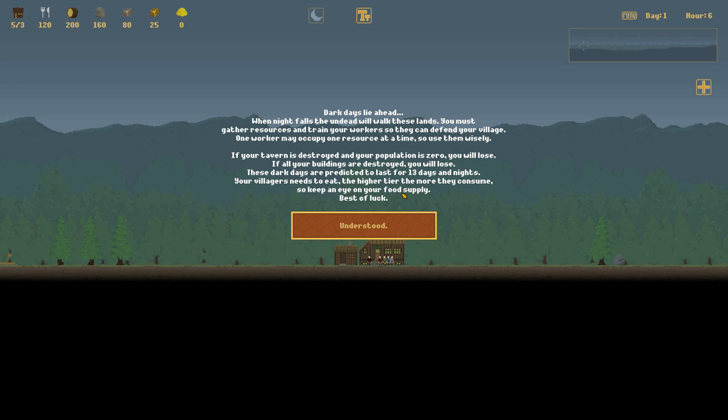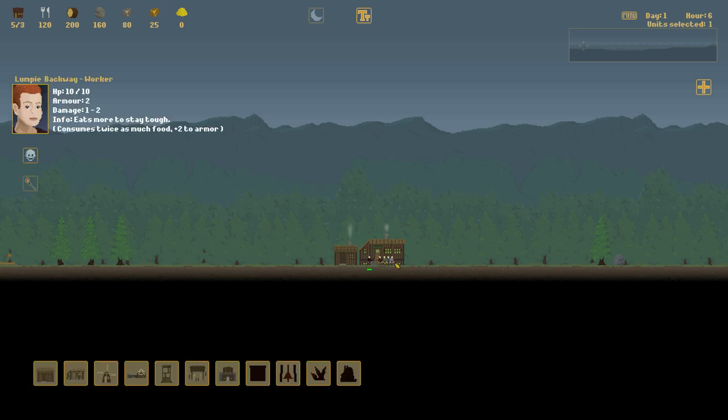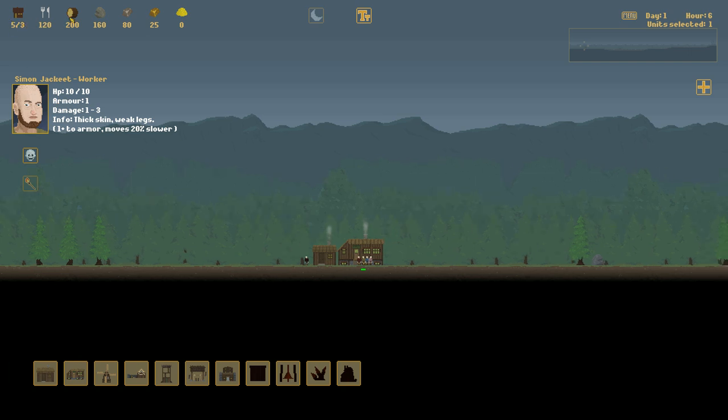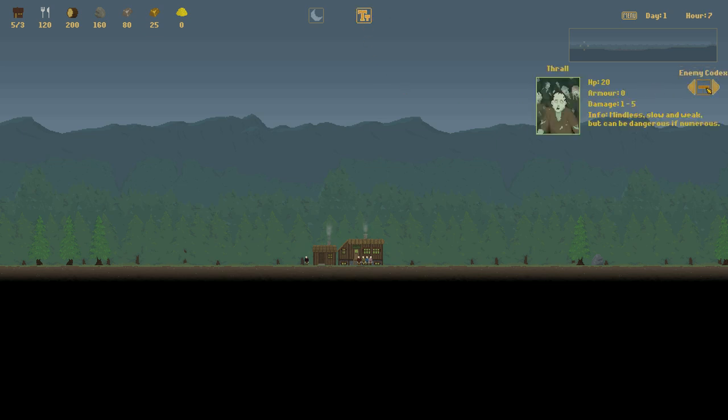We have to basically survive for 13 days and nights. If we lose our tavern and population hits zero, we lose. You can click on these people and a build menu pops up down here. You can also see on the left-hand side what they're good at — traits like eating more to stay tough, or thick skin with weak legs. In the upper left corner there are resources: population cap, food, lumber, stone, iron, gold, and more. There's a moon button that fast-forwards to hour 20 to fight the undead. Upper right shows current day and hour, plus a mini-map. There's also a tooltip toggle in the top middle, and on the right, an enemy codex showing what's coming up.